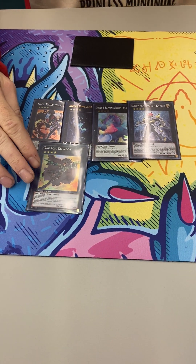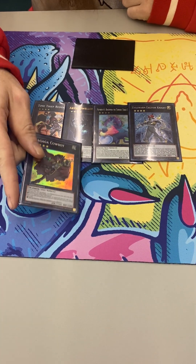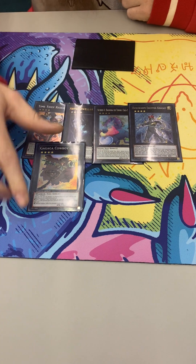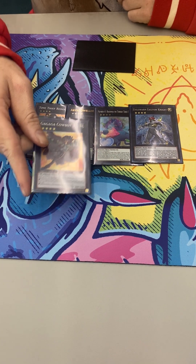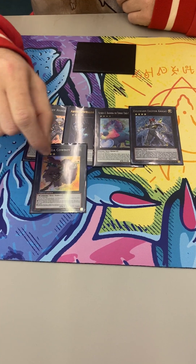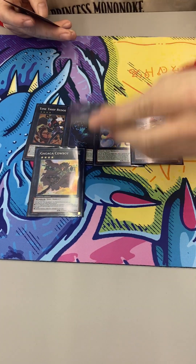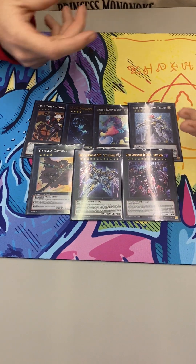I'll show you the side too. Gaga Cowboy — I love making him 25. Your guys aren't that big, so you use Gaga Cowboy to make him into 2500, so you have that 2500 beat stick. It's amazing. You want a 2500 beat stick, it's great. And then Zeus, and then Evil Zeus.